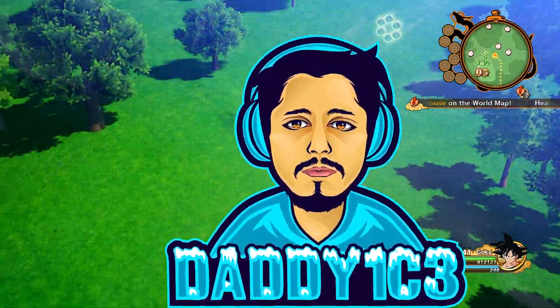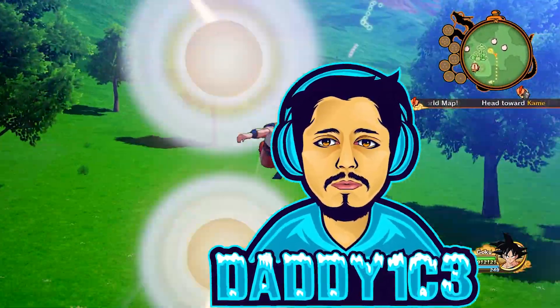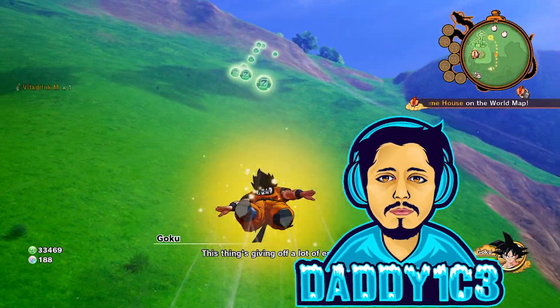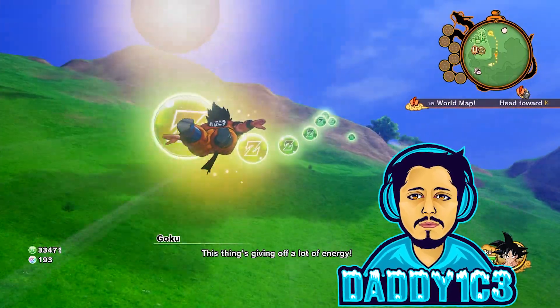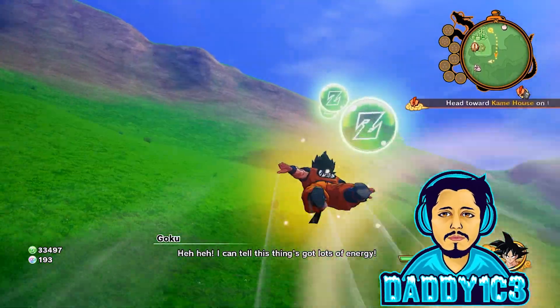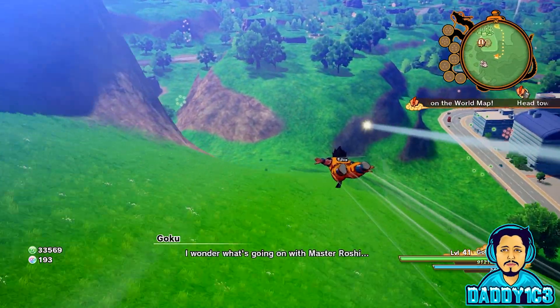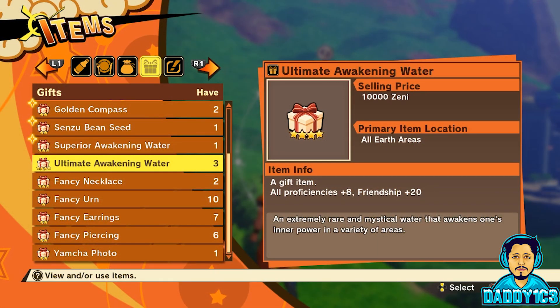What's up guys, thank you for tuning in to Ice TV. My name is Philip Price, the Gamer Dad, and today we're going to show you the absolute fastest way to max level all of your soul emblems using this totally broken way to get unlimited Ultimate Awakening Waters in a matter of minutes. The Ultimate Awakening Water is a gift item that gives plus 8 to all proficiencies and plus 20 to friendship.